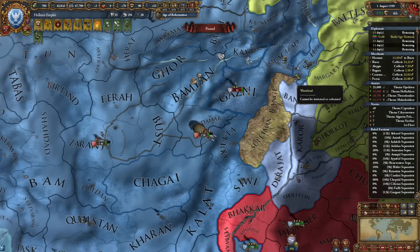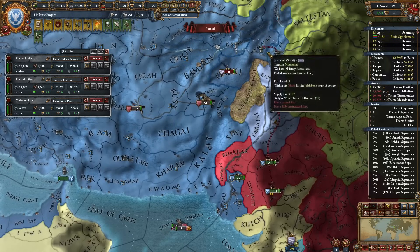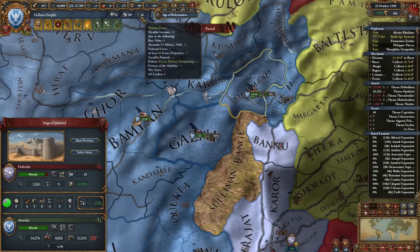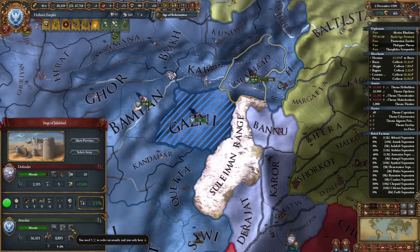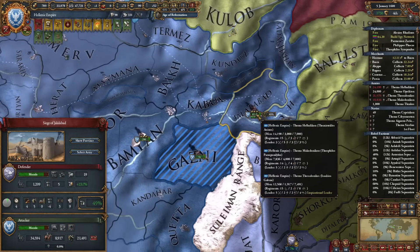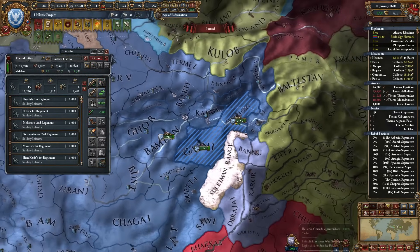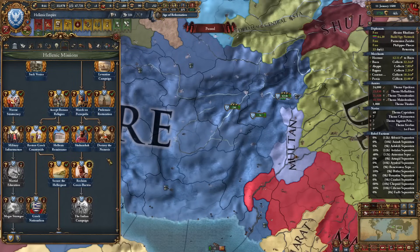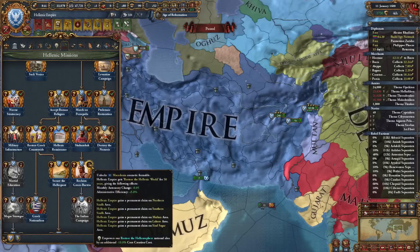Can we do this until the 1600s? I'll try to barrage and assault this fort. Come on boys rush — we don't have much time. They're dead. I just need some more mil power. No, it didn't finish — I did not have enough points to assault it. It's 1600 and we have everything we need. Mission completed: Reclaim Greco-Bactria — unlocks Macedonia cosmetic formable, admin efficiency plus 5%, monthly autonomy change for 50 years, lots of permaclaims, and empowers our national idea by an additional 10% core creation cost.